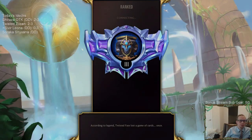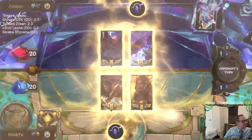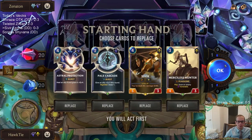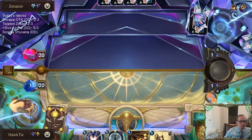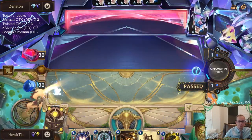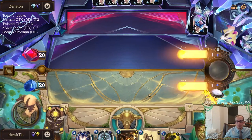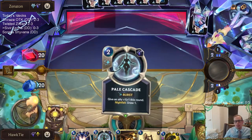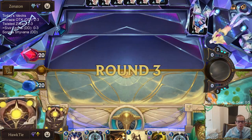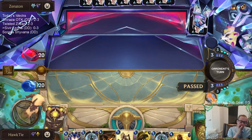All downhill - we just lost every single game ever since that bug. It's just been all losses. Opponent's playing Soraka Braum. I like Soraka Braum a lot - definitely my kind of deck. But I like our hand. I think our hand's pretty awesome.